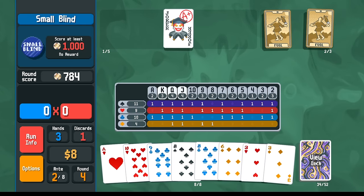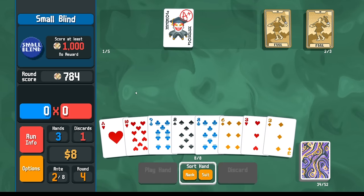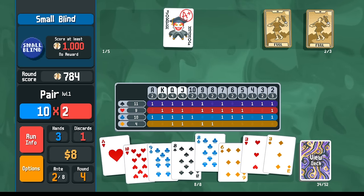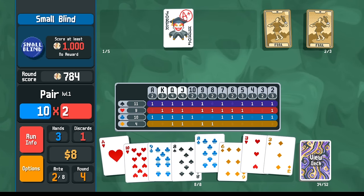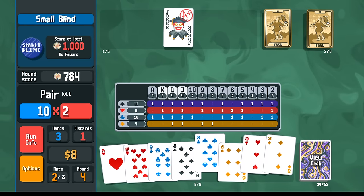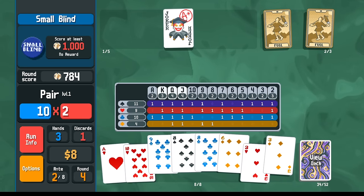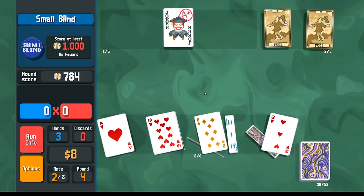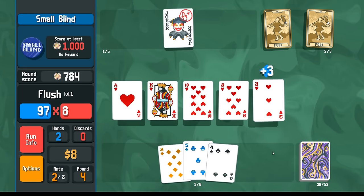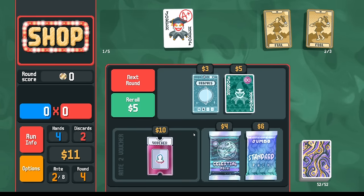Now we're part of the way there. If I want to go for the straight, I could try to draw the 7, or I could try to go for the jack. Let's go for the 7 here, though with only three 7s I don't feel super great about that. Maybe going for the hearts is a little bit easier than trying to go for the straight. Let's try that - there we go, of course we get the flush. Now we've done it.